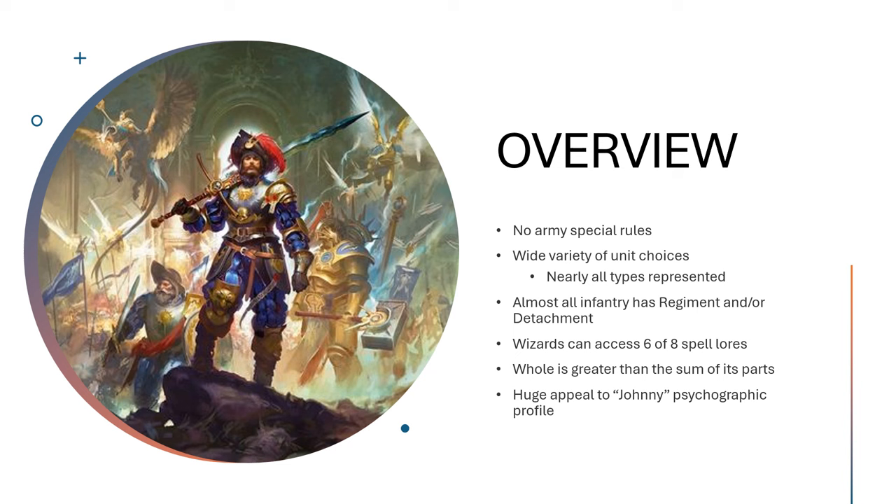Your wizards are extremely versatile — you get six out of eight of the spell lores to choose from. The general vibe of what this army is, is that the whole is greater than the sum of its parts. It is all about synergy: putting the right characters in the right units, putting the right magic items on the right characters and the banners on the right units, and combining things together in a way that provides more value than any of those particular things on their own.